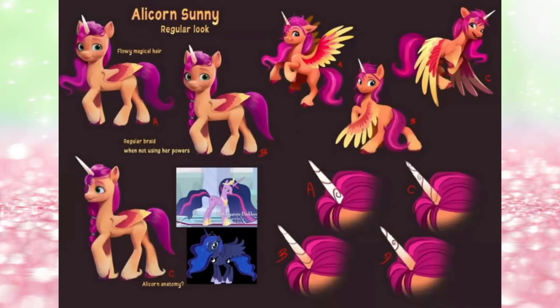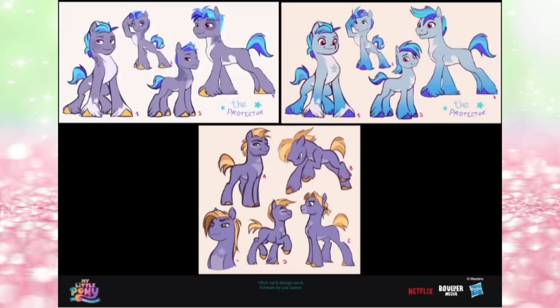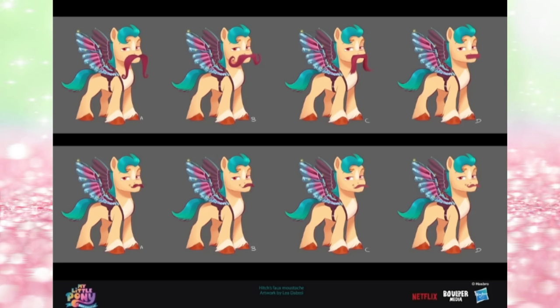Here we have the prototype or concept images of Hitch — the protector. Purple and blue. I'm really not keen on that purple colour, especially not with his blonde hair as well. I don't care for that one. Here's the one with the blue hair, and I don't really like that combination either. I don't like spots, and I don't like the red eyes. The purplish grey with the red eyes and the blue hair doesn't click — he looks like a bad OC. I like this blue one though, this is more it. Here we have all the possibilities for Hitch's fake moustache — I like the handlebar one, to be honest.